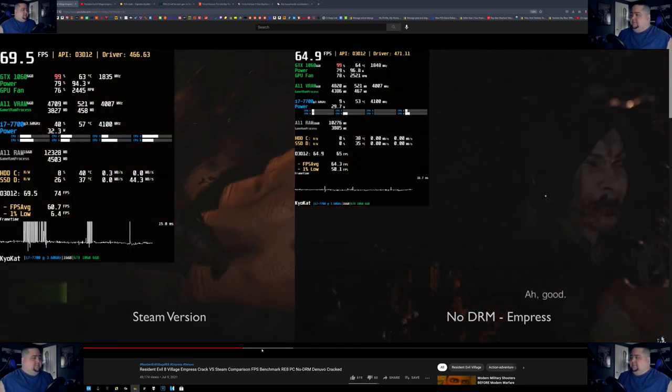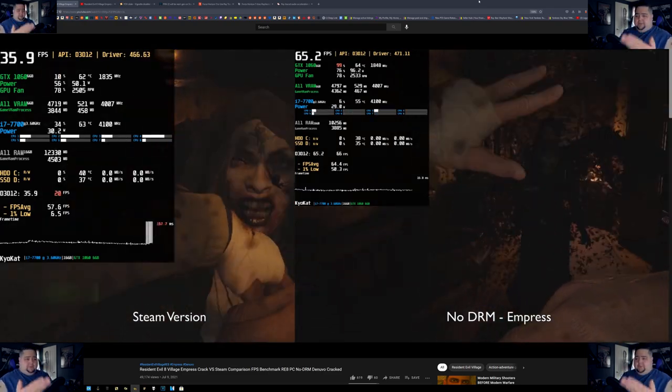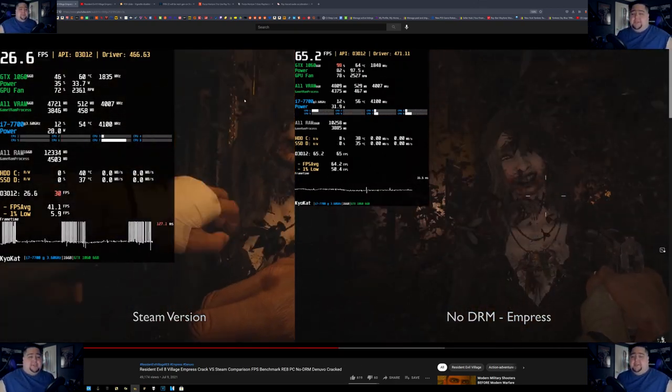But you'll also notice when watching this that when the woman is coming at the player, she never actually grabs him on the non-DRM version — she just kind of stands there in his face. On the Steam version on the left, she should grab him, and a lot of stuttering occurs during that animation sequence. When the game is cracked, it messes up something with animations where they essentially just don't happen. Things like parrying, blocking, and kicking are also messed up with the cracked version and do not work, which are obviously even bigger issues — potentially game-breaking if you can't use certain elements like blocking or kicking.